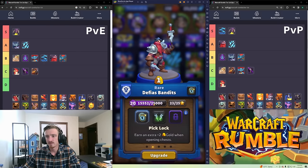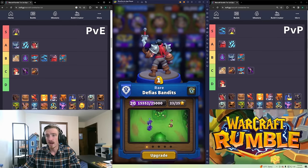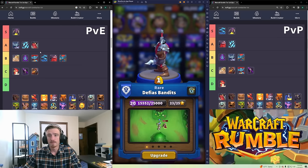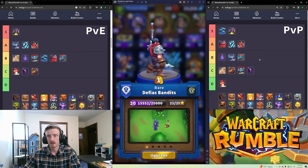Defias Bandits are stealth units that stun things when they come out of stealth, then go back to stealth and stun again. In PvE they're A tier — they're a one-gold cycle unit so you can cycle back to what you're looking for, and they have a talent for bonus gold or poison. In PvP they're also A tier — one gold, get bonus gold from uncontested chests, stealth, good all around.